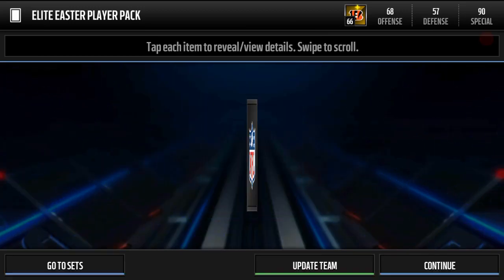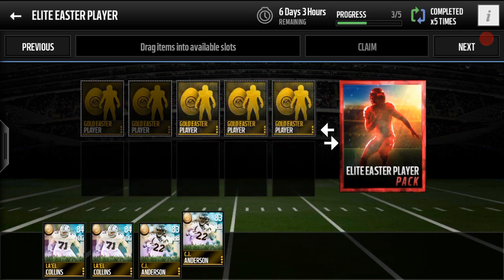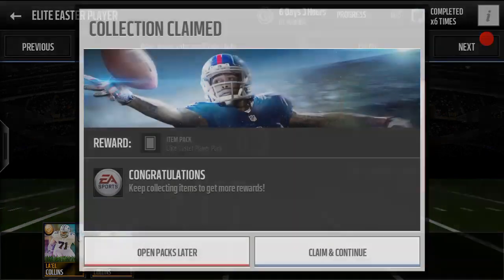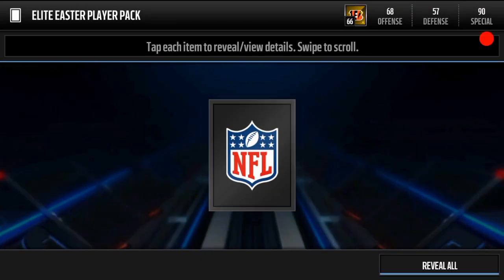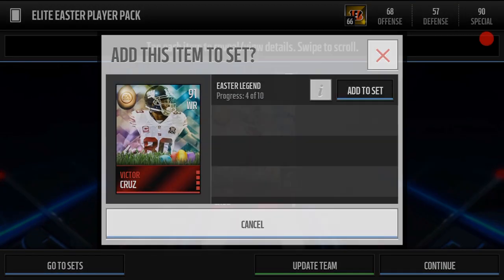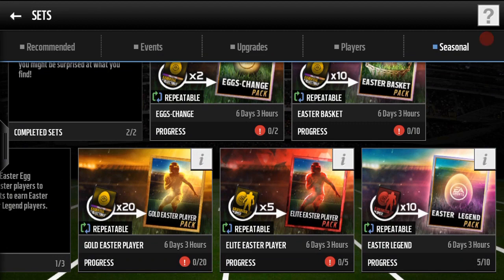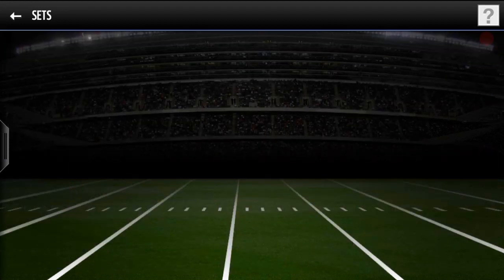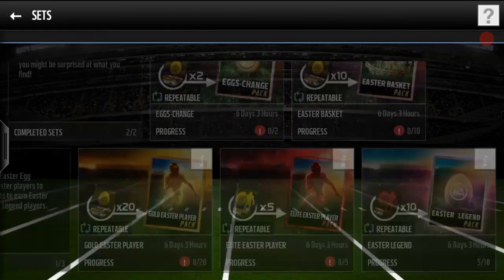We're gonna do a couple more. We do get another Mike Remmers. Right now I think we need a Victor Cruz or the halfback. We do get a Victor Cruz — that'll definitely help out for the set. I know I'm missing a couple of players still, but we have five out of ten completed, so not bad.